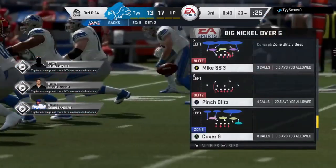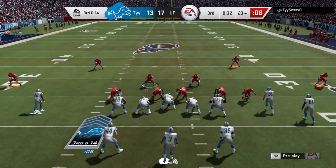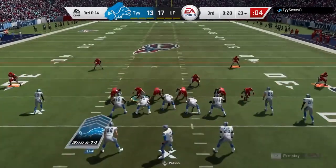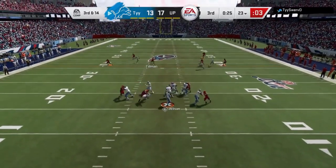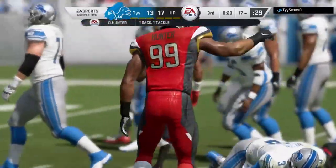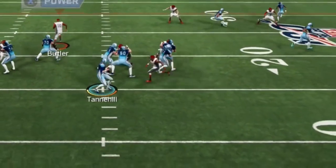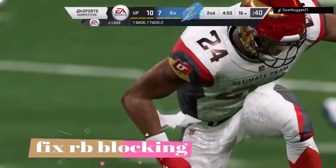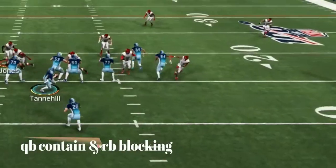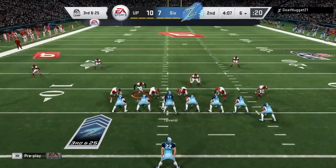Unlike the 2-4-5 double A gap, this formation is in every single playbook — that's one of the reasons it's higher on this ranking. You get really good coverage out of it too, which makes this formation as good as it gets. Even when your opponent loads up with two tight ends and a blocking running back, the defender just runs right around the running back. Anytime you have a QB contain, it just has great success evading running backs on blocking assignments.